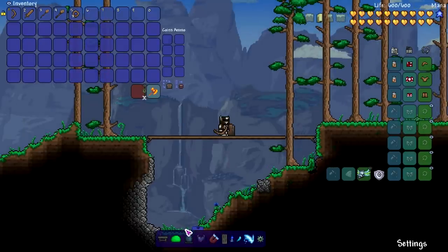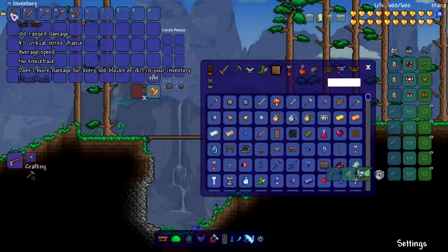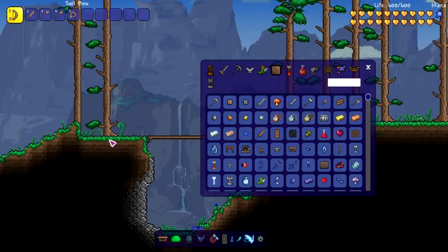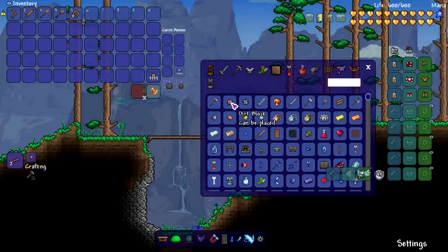Let's put this to the test — how strong can we get these items? We are using Max Stack Plus right now. Boom — with just 9,999 dirt we're at 100 damage. That's insane, that's just one stack and we're already at that high damage.